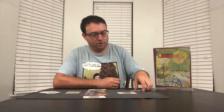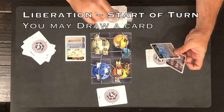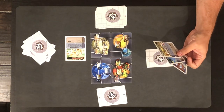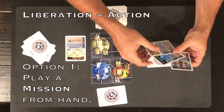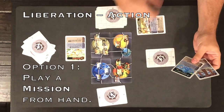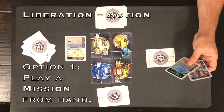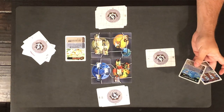Now it's the Liberation player's turn. At the start of their turn, Liberation can draw a card. Then they can take one of three possible actions. First, they can play a card from their hand to do its mission and discard it after. Of course, anytime they do that, they're giving a piece of information to the other player, helping them narrow down where the base is.